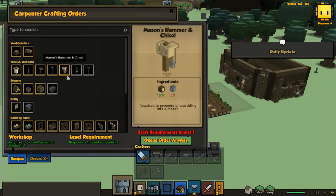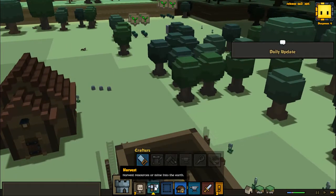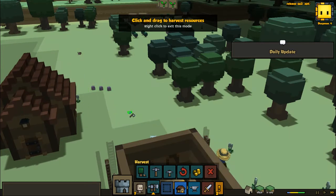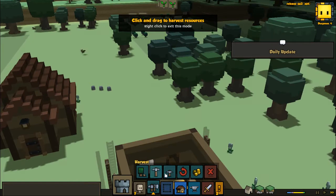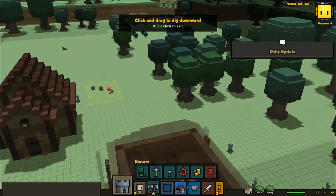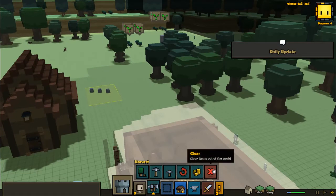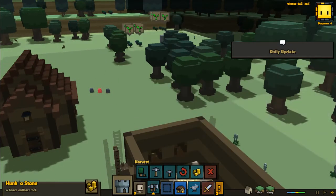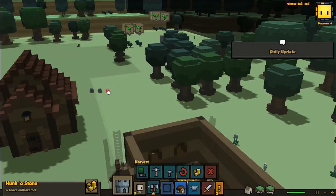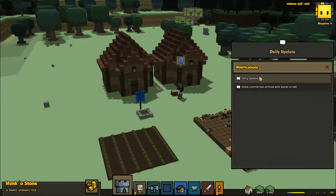Maybe the mason — I need rocks though, which drop from these guys. No one harvest this. Oh, cancel. Do I already have those rocks? What is happening — daily update?